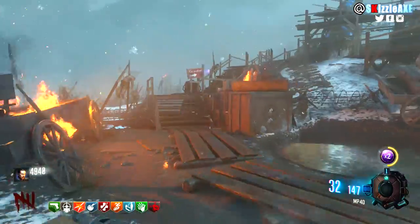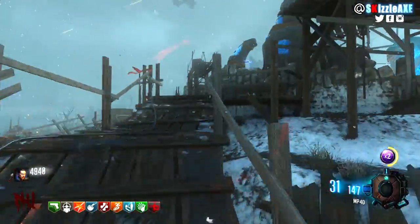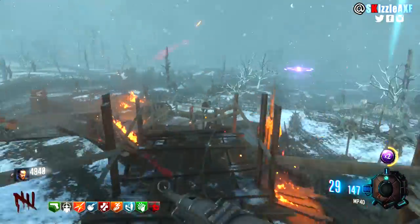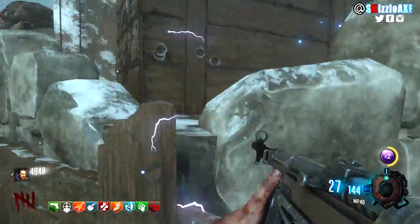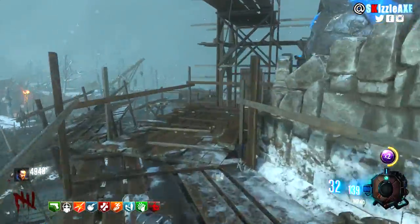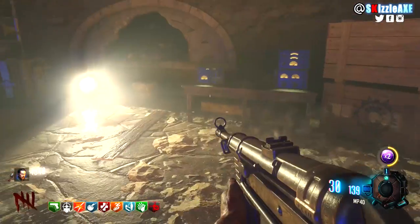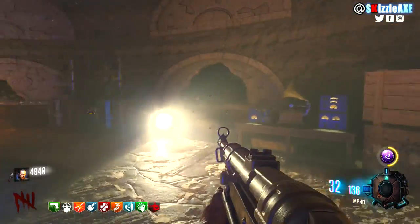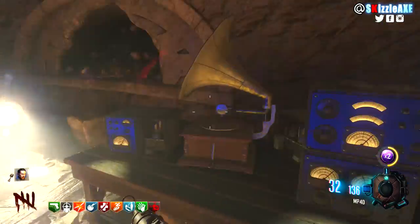There are three locations for the black record — it's always going to spawn around the excavation site near the Pack-a-Punch. It's either going to be right here close to the MP40 spawn, confirmed for Origins Remastered in Black Ops 3 as well, or it can be right here as soon as you purchase this door — very easy to see — or it can be on the flip side near the crates. The gramophone is always going to be right here, inside the excavation site to the right or left of the table.